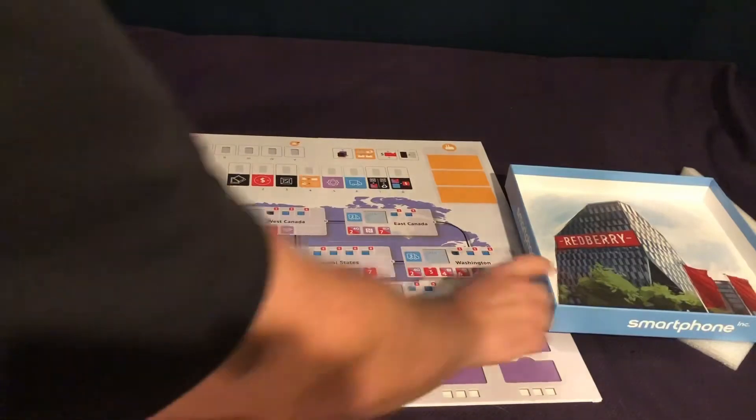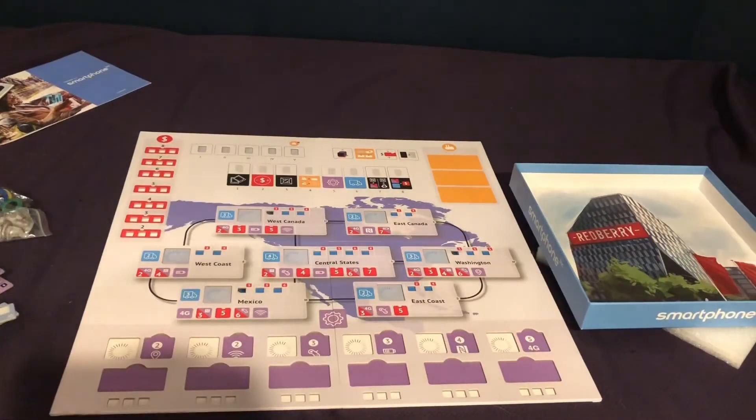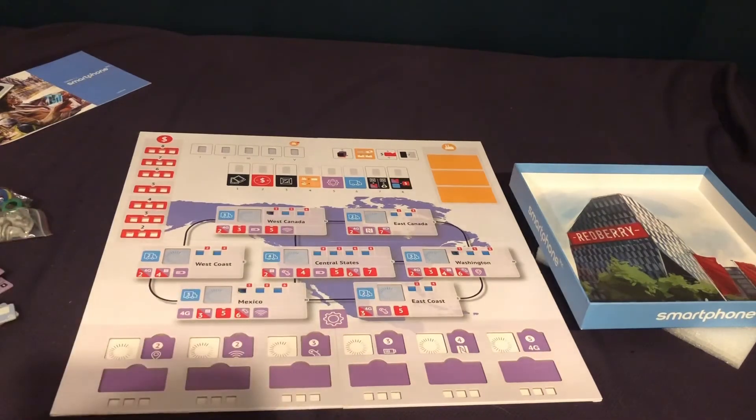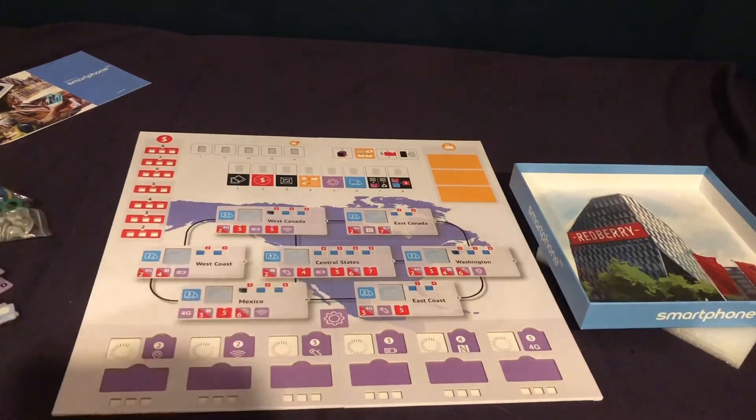And there it is — that's what you get in the 1.1 expansion. Different board, tighter economics maybe, hardcore mode, different other things, new technologies. We'll have to see. Thanks again for watching everybody. I'm John LaRue and this has been another Unbiased Unboxing — Smartphone Inc. 1.1 expansion, or the 1.1 update. Thanks everybody, have a good one.